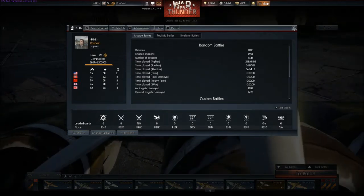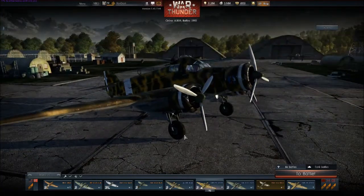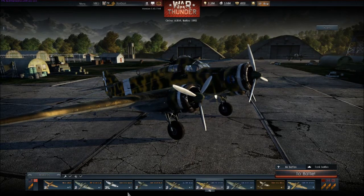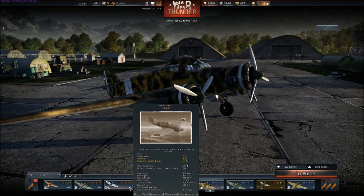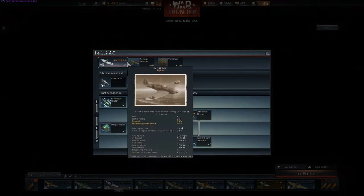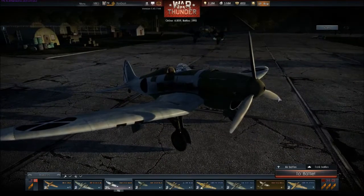The elite is what I'm going to be talking about. Basically what elite means is when you have an elite vehicle or unit, such as the HE-112A0 here, you can see it's got this little spade symbol. And if I go into modifications it still has the symbol, and basically what that means is you have all the unlocks on the aircraft. Pretty simple.